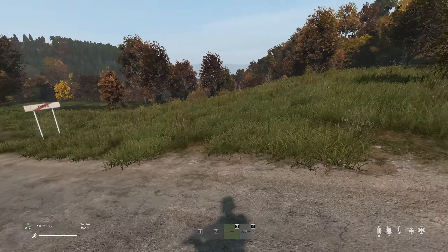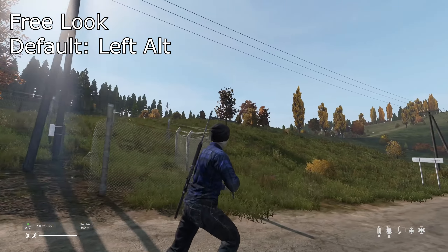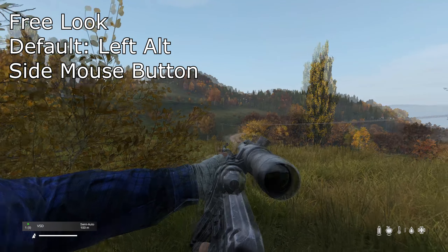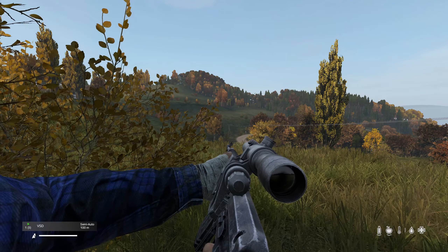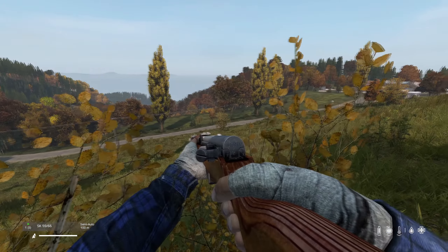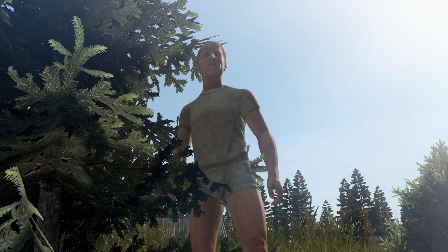Next up is Freelook, which by default is Left Alt. While that works for many by simply using your thumb to hold it down, I choose to bind Freelook to one of the side buttons on my mouse. It's all personal preference, but you want Freelook on a button you can easily press while moving. DayZ is largely about situational awareness, and being able to freely look around will help you spot enemies a lot easier.